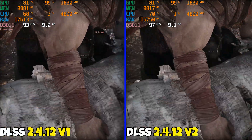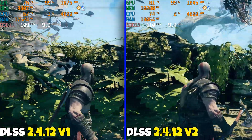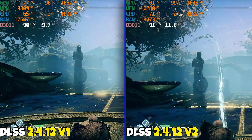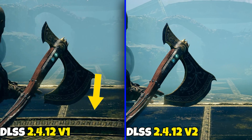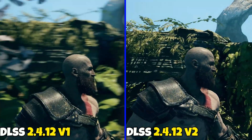In this scene I wanted to see if there was any weird shimmering around the grass and trees, but I didn't see anything crazy. When you zoom in on the axe and look at the floor though, it's shimmery city in this game with DLSS 2.4.12 version 1 — and just ten times better looking on 2.4.12 version 2.